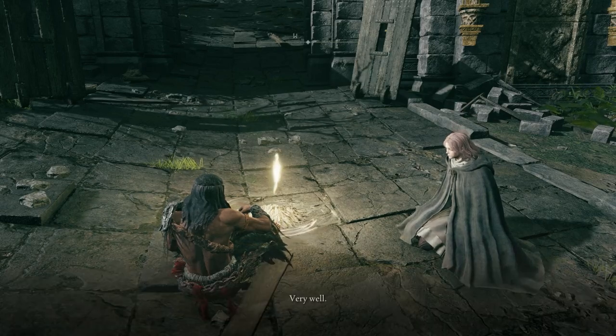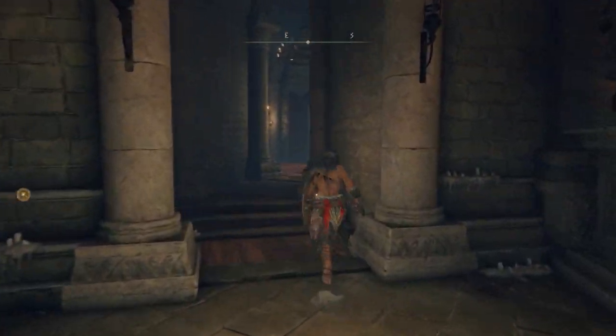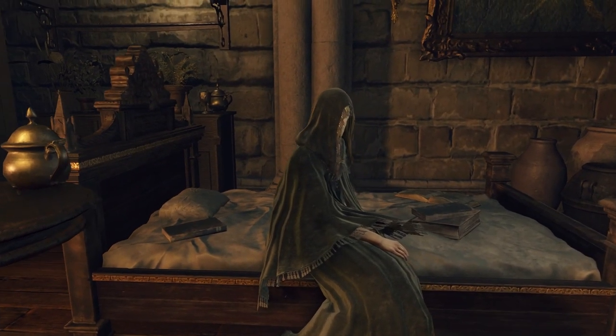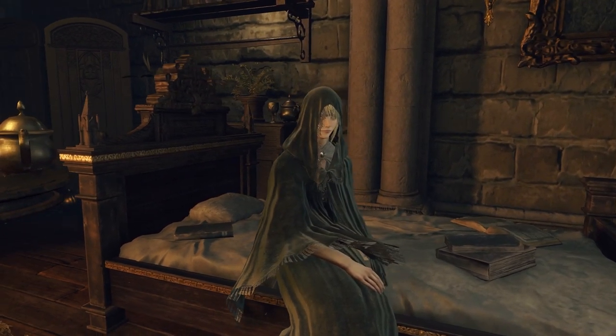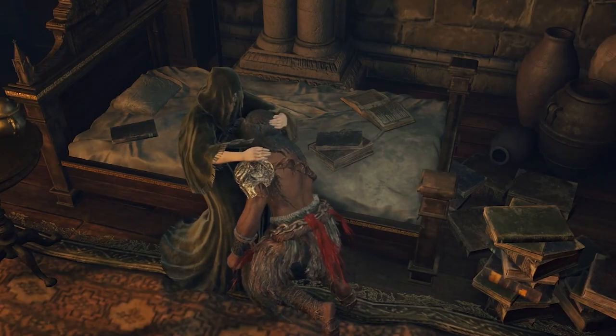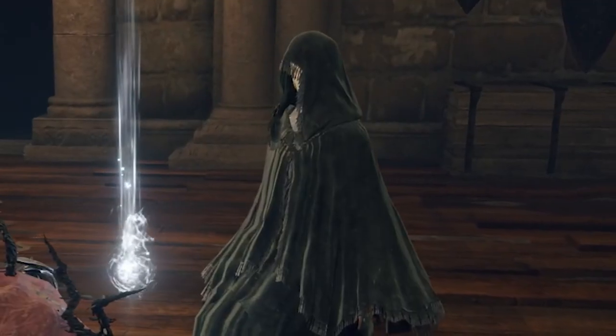As you enter the Round Table Hold, head straight for the bedroom next to the smithing master Hugh and introduce yourself to Fia, the deathbed companion. Before you start making any moves, just have a quick chat with her so she knows your presence. But don't get too attached, because she's not going to be around for long — or so you think.